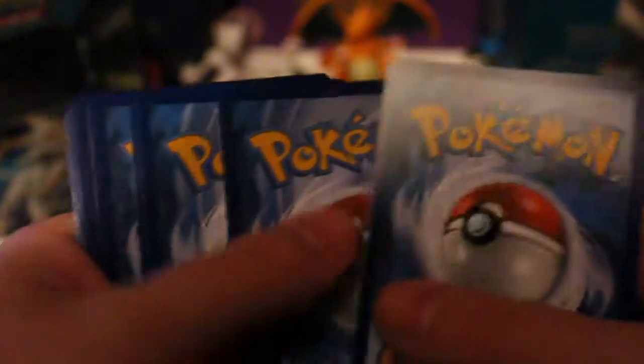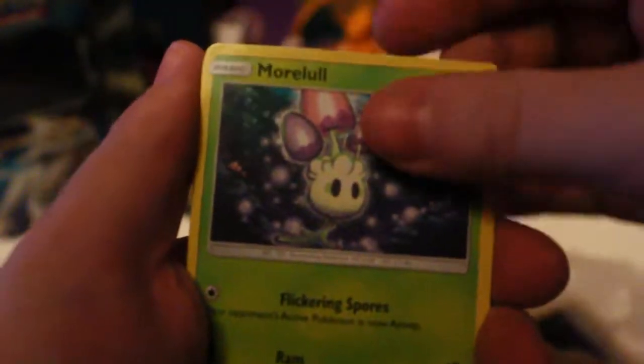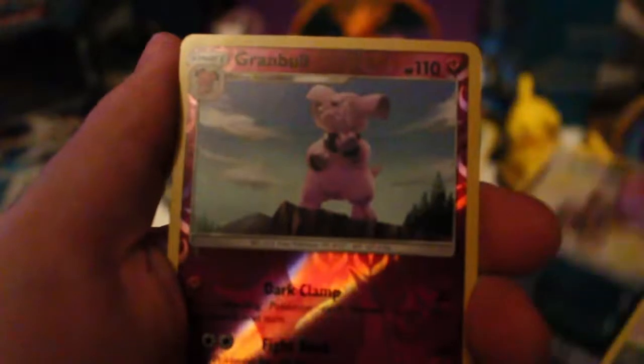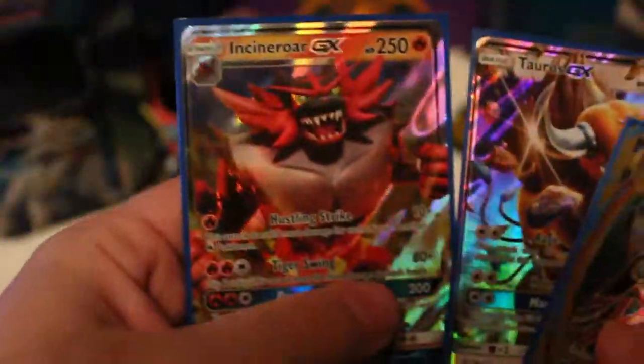This is good! We're all winners, guys! Do I see another? I think we've got another GX! I saw that shine! So: Bewear, Dragonair, Golbat, Murkrow, Fomantis, Spearow, Pikachu, Togedemaru, a Reverse Scramble, and the rare... Incineroar GX! That is amazing! We pulled two GXs right off the bat!